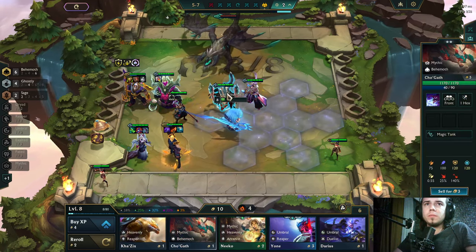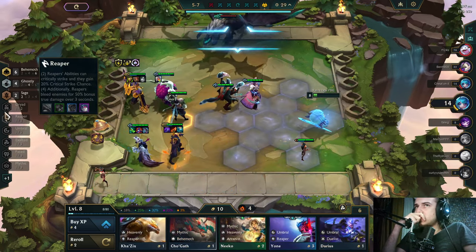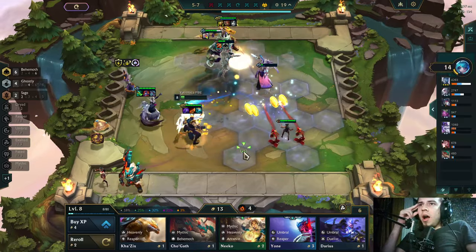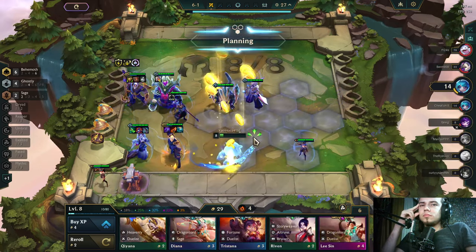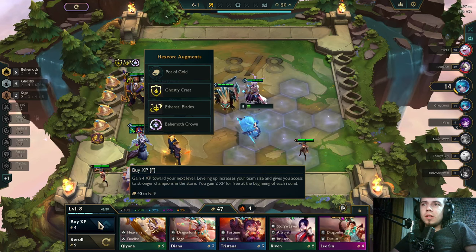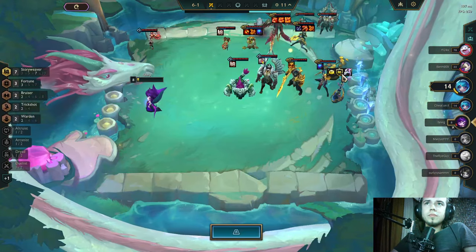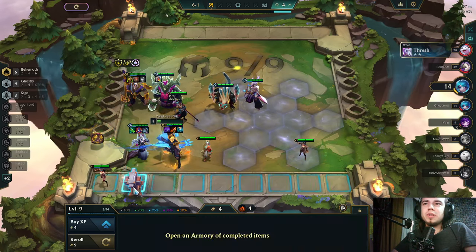Yeah, this way, this way — Sage, instead of Sage, what can we play? Brawler — that would be... Oh, a pile of gold, we just split tons of gold there. Okay, I obviously level and play another Sage. We are so done against this guy — we are so done against him.